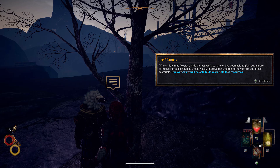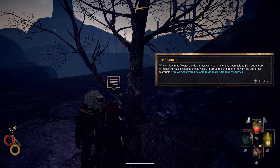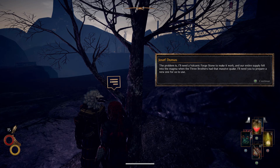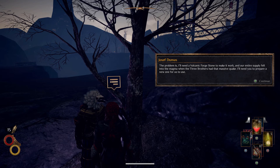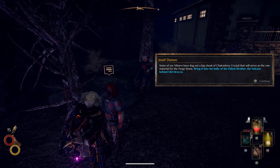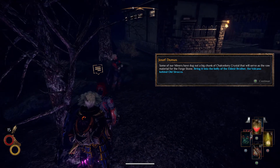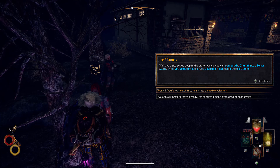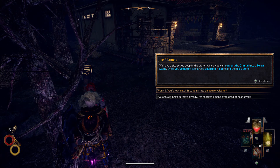Alright Mr. Dumbass, today is a good day. Now we've got that little bit of work handled — we've been able to plan a more effective furnace design. It should vastly improve smelting new bricks and other materials. Our workers would be able to do it with less resources. The problem is I'll need a volcanic forge stone to make it work. Our entire supply fell into the magma when the three brothers had a massive earthquake. I'll need you to prepare a new one. Our miners dug a big chunk of crystal to serve as a raw material for a forged stone. Bring it to the belly of the elder brother, the volcano behind old Seriko — which is where we went earlier. We have a site set up deep in the crater to convert the crystal into forged stone. Once you go to charge it up, bring it home — the job is done.